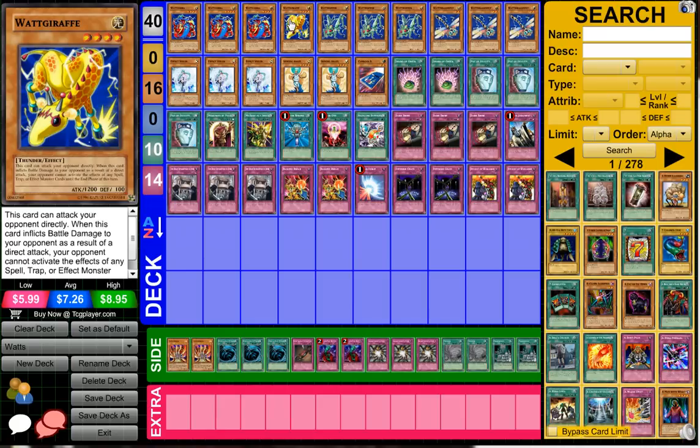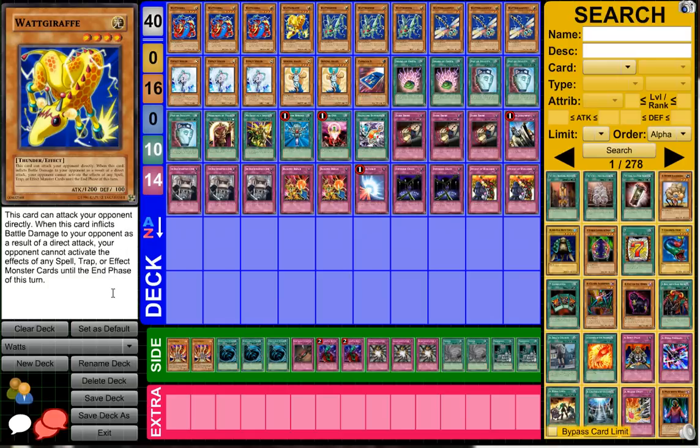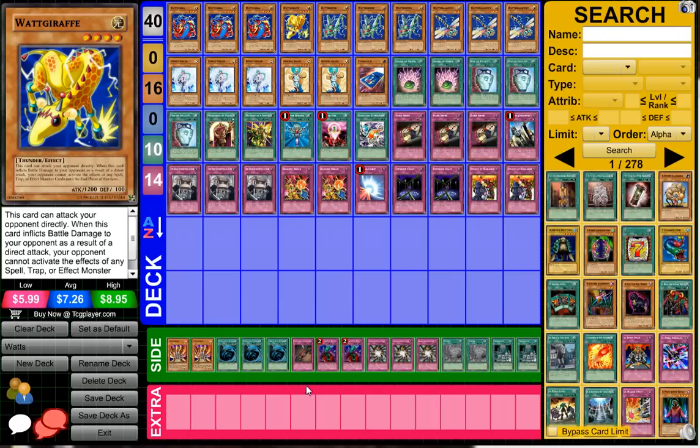He's only playing one Watt Draft, and I don't fully understand why you'd only play one. Generally Watt Draft is kind of the best one because it can attack your opponent directly, and after it attacks directly and inflicts battle damage, they cannot activate any spell, trap, or effects until the end phase of that turn. I felt like this was one of the best cards. On top of that he's not even playing Honest, and I don't understand how Watts can do that well without Honest — but the player managed to do it, so congrats to him.